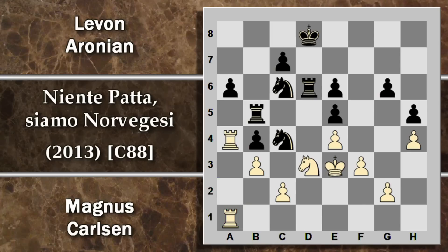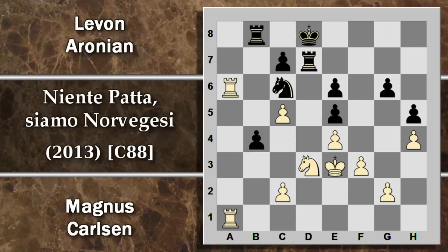Qui poteva giocare cavallo per cavallo, pedone per cavallo che minaccia la torre, e sembra che il bianco possa recuperare il pedone. Tuttavia meglio prima giocare C5 conquistando spazio e attaccando nuovamente la torre. Torre D7, torre per A6, e il problema è che però il nero può giocare B3: questa è una specie di guadagno di tempo perché sta minacciando la torre in A2 e inoltre minaccia di catturare in C2. Il bianco è forzato a catturare il pedone, a cui segue però torre per B3, e il nero ottiene l'inchiodatura di questo cavallo. Per evitare che la spinta B3 attacchi la torre A2, la torre era stata portata in A1 prima di giocare cavallo C4.